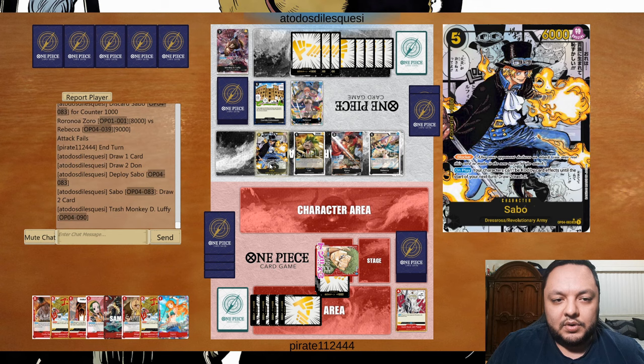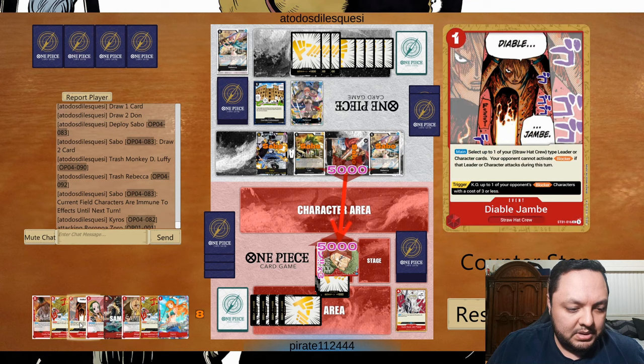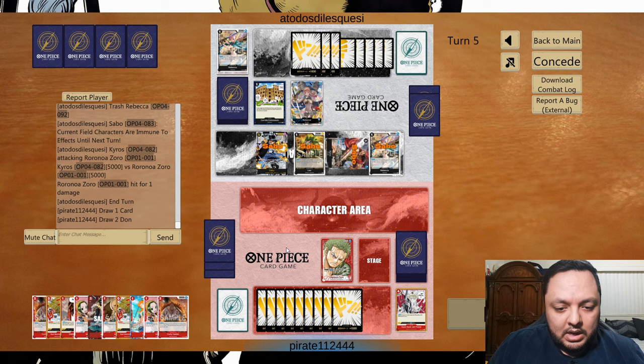They don't play too many 2k counters — he's down to zero 2k counters, so I can abuse that to force him to take life or block with Sabo. I can abuse the fact that he doesn't have much counter power. His win condition is going to be double strike, so I do have to be a little careful, but I can take this damage.